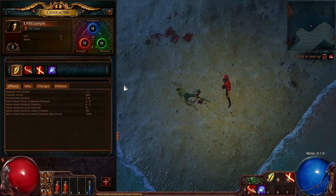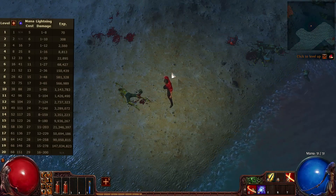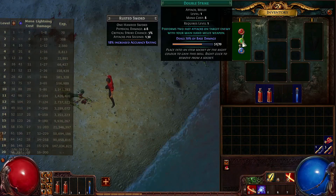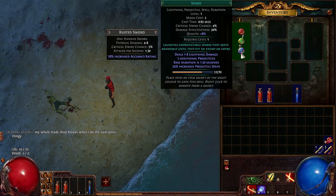Every time a skill gem levels up it will get new requirements, and if you don't meet the requirements you will not be able to level it up. For example, if Spark requires 150 intelligence and we only have 14, we will not be able to level up Spark — but when we reach 150 intelligence, we will. I'm going to post this graph on the left side of the screen showing that every time Spark levels up it gains a new intelligence requirement and level requirement, and the same goes for dexterity and strength-based gems. The level cap of skill gems is level 20, and to reach it you will have to farm a lot — in my personal experience I'm normally around character level 89 to 91 when my skill gems reach level 20.